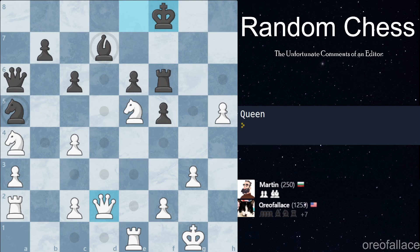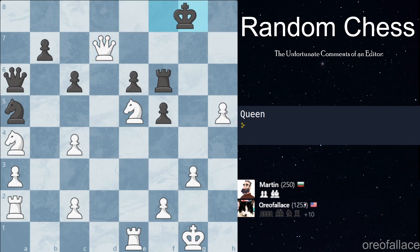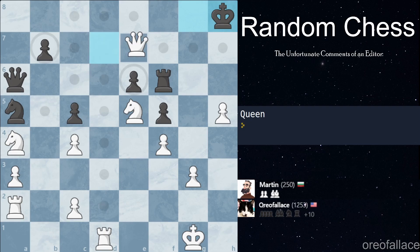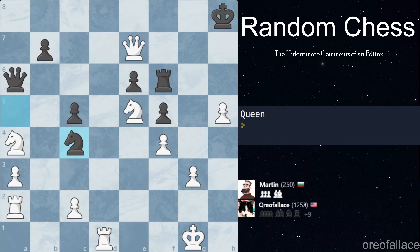We get another pawn move so we're just going to march this pawn forward. Martin chooses to move his king to the promotion square. We have a queen move and we can take the free bishop. We might be able to checkmate Martin — Martin is restricted to his back rank. If we had a rook here we could easily checkmate. We get another pawn move — I don't want to push it because he's going to take. We get a rook move — let's double our rook and queen. We could checkmate him, we're getting really close.